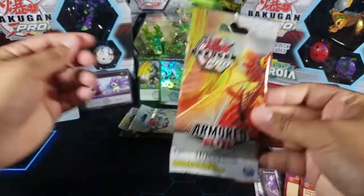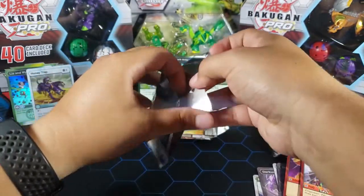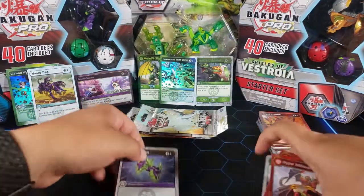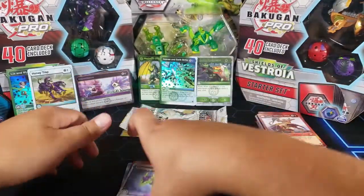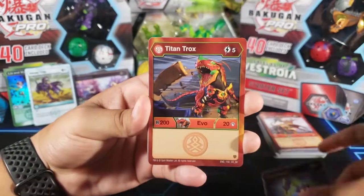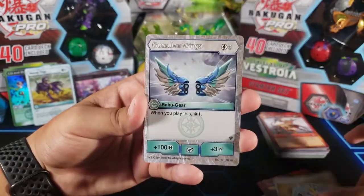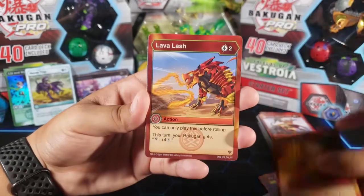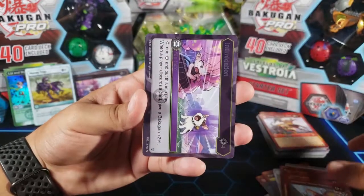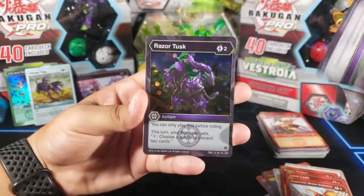So on to pack number six — if I'm not mistaken, another Dragonoid pack. One card that I am looking for that I can tell you guys would be Pyrobliterator. Everyone's looking for that card — it is a Pyrus and Haos card. So here we have Dark Daggers. Titan Trucks. Pyrus Scorch. Bolt Blow. Guardian Wings. Pyrus Vortex. Lava Lash. Dragonoid Skater Supreme. Intimidation again — so this is our second one. And we got Razortusk.